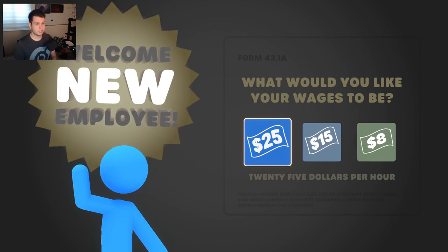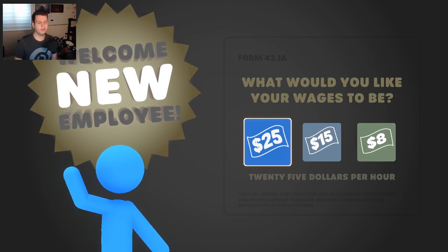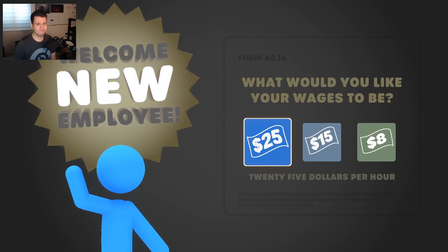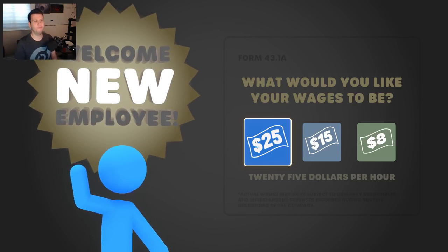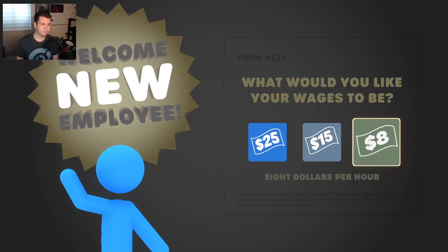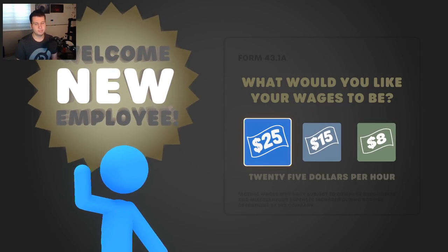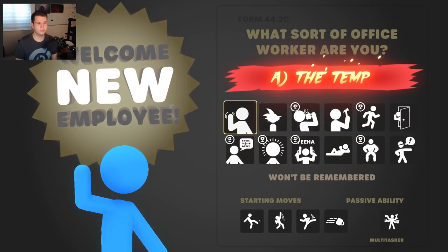Anyway, let's play. So this game is kind of anti-corporate — I don't know if I would even call it corporate satire. It's just straight up, it doesn't like corporations. What would we like our wage to be? We can choose between $25, $15, and $8. This is our difficulty. I'm going to choose $8 here — $25 is the highest and the game actually gets pretty tough there. We're going to start with the lower difficulty so I can show this off a little bit.